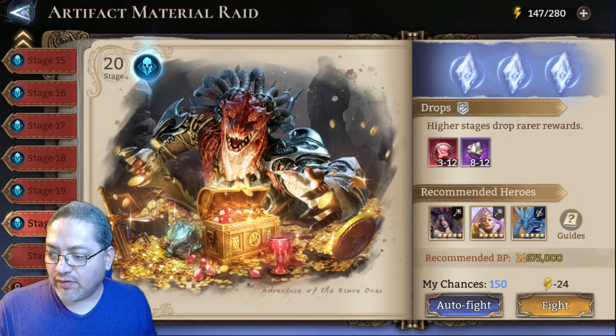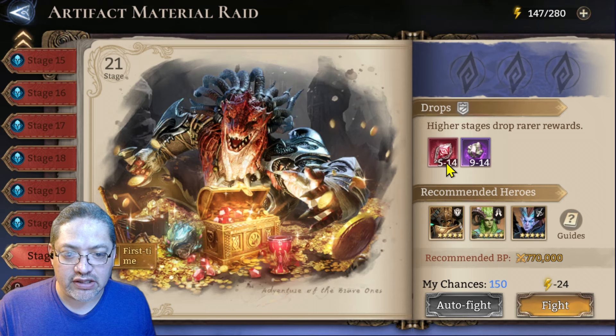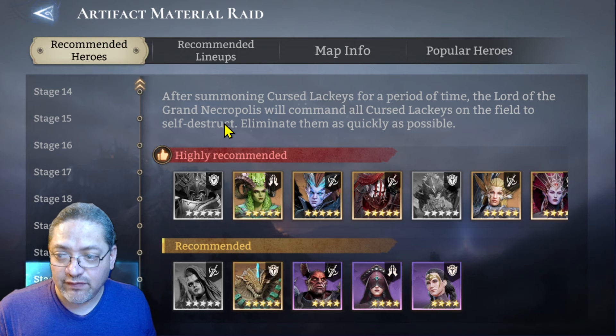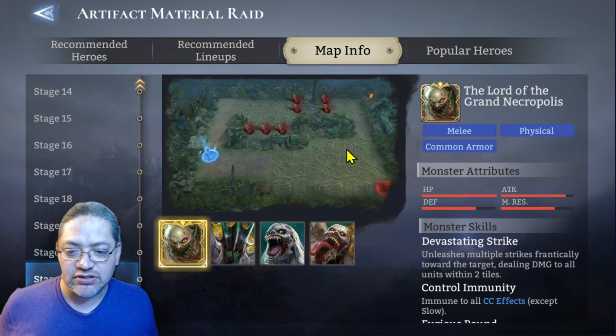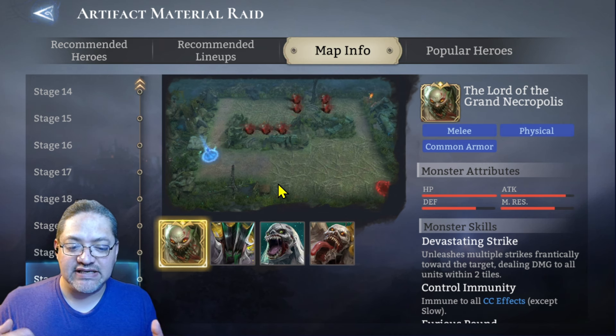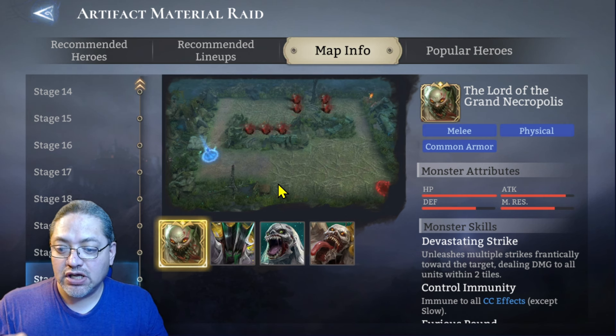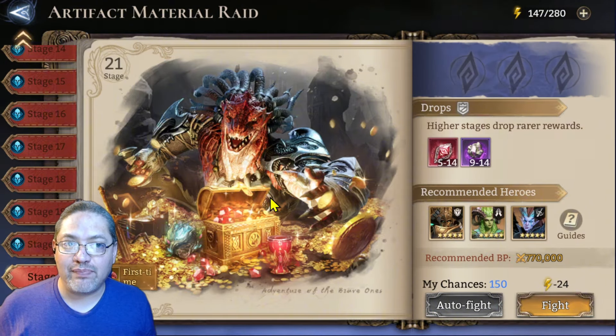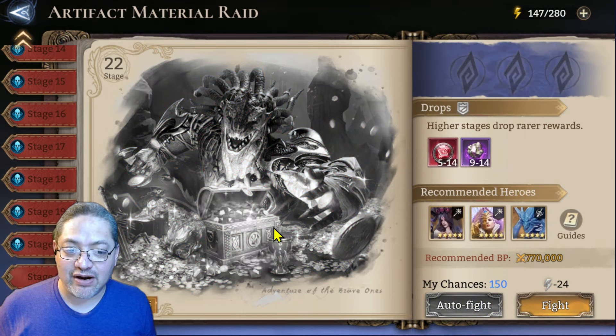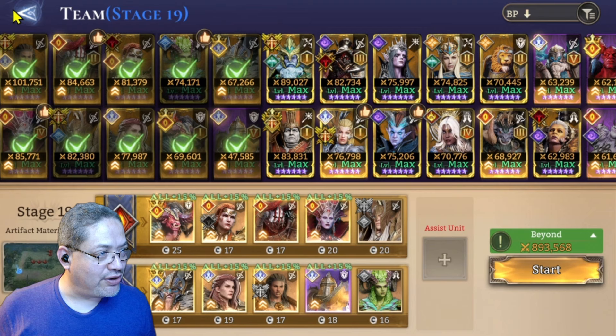We get a little bit more drops from 19, same as 21, but a little bit more drops on 21. Let me give you a quick overview of the map info. The Grand Necropolis is going to come out in the corner, and it's a little different now because he'll actually sacrifice some HP to spawn off all these units coming at you. Stages 19 and 21 are fighter-tank stages, while 20 and 22 rely mostly on tanks, defenders, mages, and AOE damage dealers.